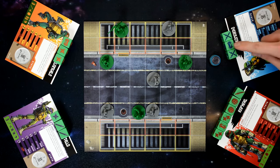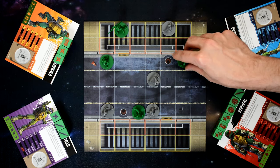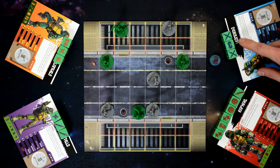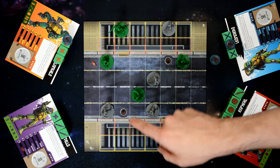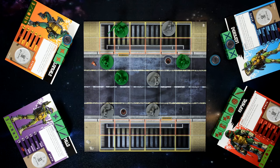For each skateboard a turtle spends, they get their movement value in movement points. For Leonardo, spending a skateboard lets him move up to three spaces. If he also spends Mikey's shared skateboard, he can move up to six total spaces. Each space is one space of movement. The exception is terrain features and adjacent enemy models — for each enemy model adjacent to a turtle when they move, it costs one additional movement point to leave. For example, if Leonardo spent both skateboards for six spaces and chose to move into an occupied space and then away, those extra costs stack.